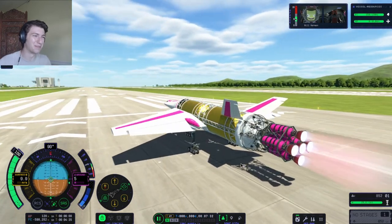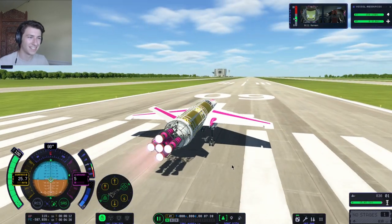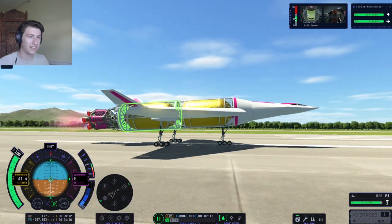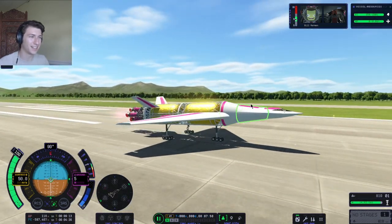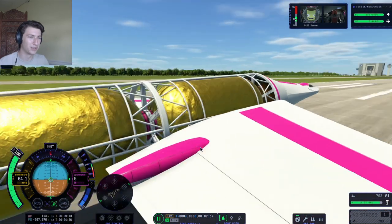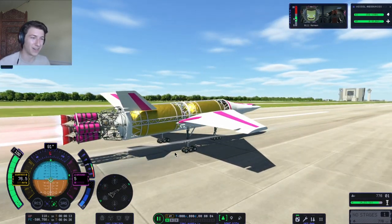Oh, it has gimbal — first mistake giving me a gimballed engine. We've got a little flutter. I'm gonna turn SAS off for now because we have that natural angle of attack going. It looks kind of like a goose — you could call it the nuclear goose. It looks so goofy with those hydrogen tanks.